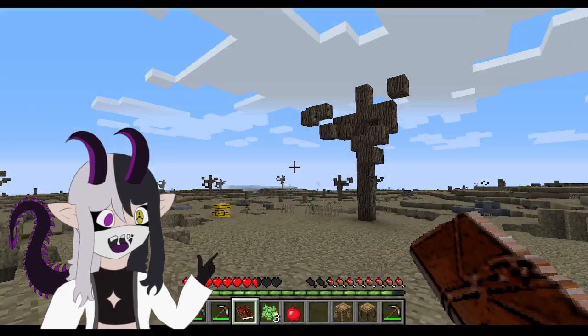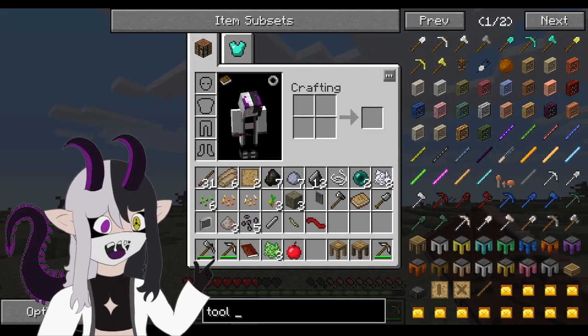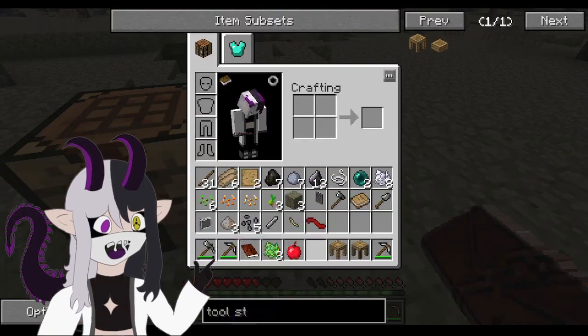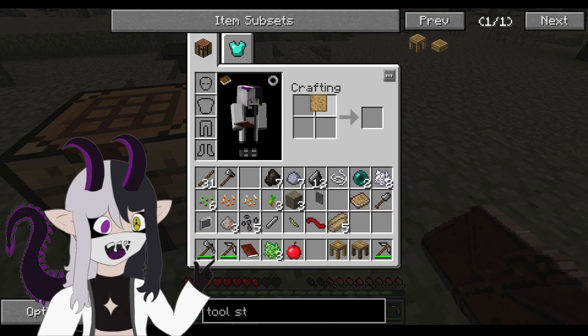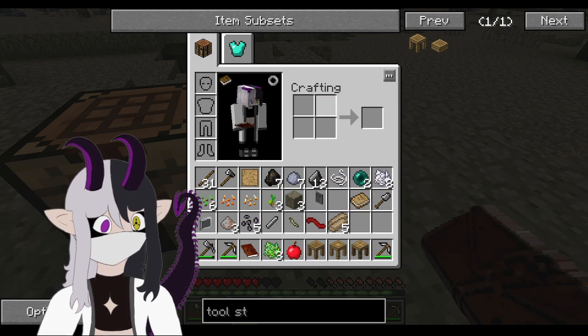Okay. Part builder. Stencil table. I can't... Tool station. How does this one make that? Okay. Boosh, boosh, boosh. It's not what I wanted done. Cool. And now we just need a chest.